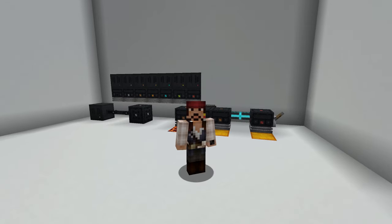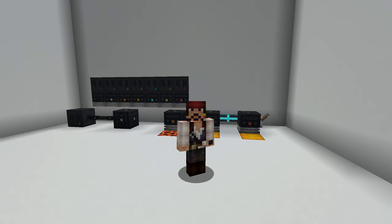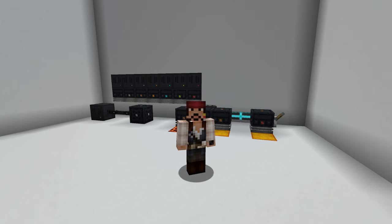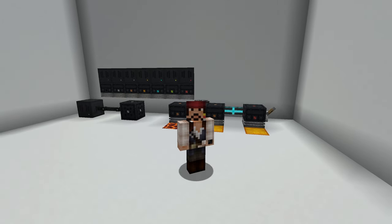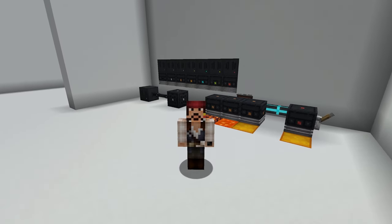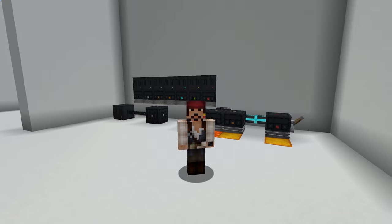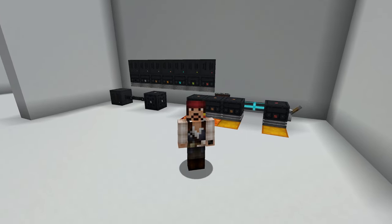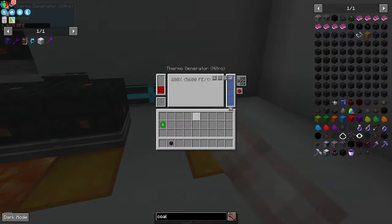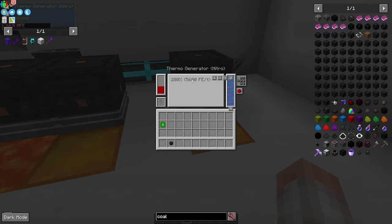I want to pause and point out that this mod creates a lot of power for very little complexity. If you have the materials, you essentially have infinite power. Depending on what mod pack you're using, recipes will vary, and harder packs will obviously have different recipes. But some of these blocks create a ludicrous amount of power. If you're not into easy power with little effort and a lot of reward, this mod isn't for you. To illustrate: a nitro thermal generator sitting on top of a block of blazing crystal generates 5,600 FE per tick completely passively — set it and forget it.